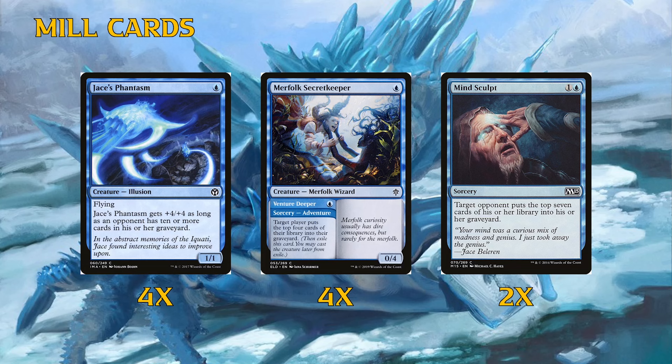Moving on to the sideboard — I like to keep sideboards simple. We have three copies of Blue Elemental Blast; very fast mono-red decks are going to be our toughest matchups, so being able to destroy and counter their stuff for one mana is very efficient. Graveyard decks are another big problem since we're fueling their game plan — things using delve or other graveyard payoffs have a good matchup against us. So we really need three Relic of Progenitus; you can exile their graveyard and it also cantrips.